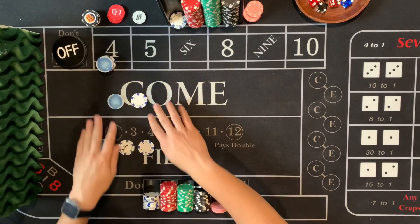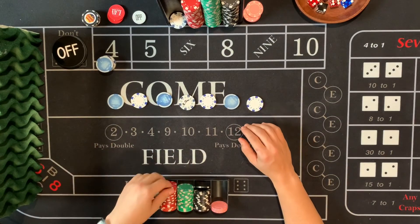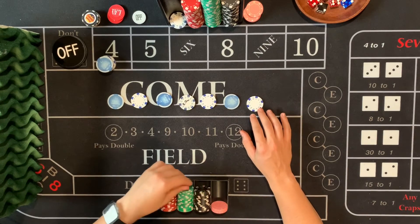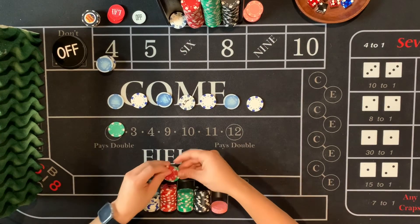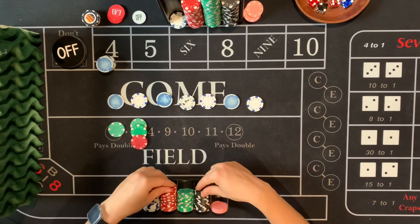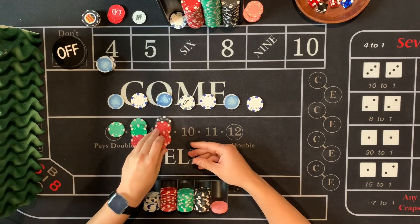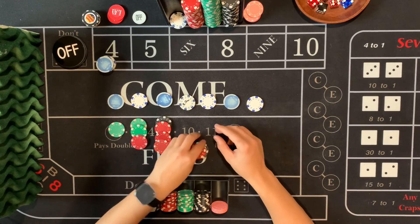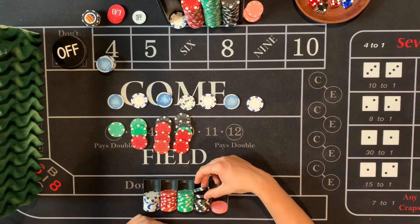After eight non-fields, you can come out with any action you want. Let's say we start at $25, double plus five: $55, $115, $235, and let's just go ahead and do $500.